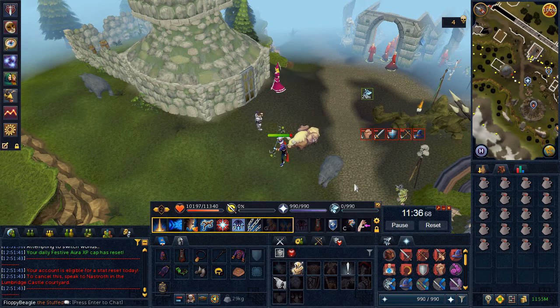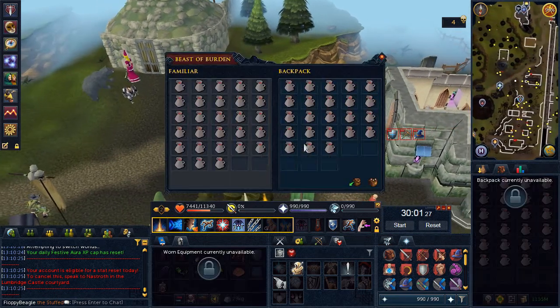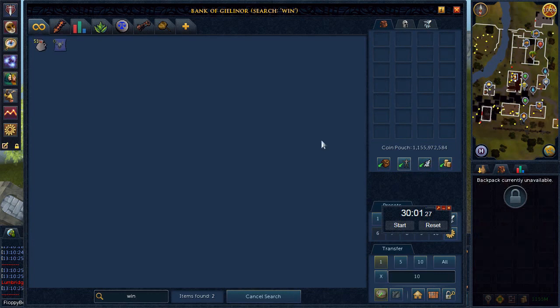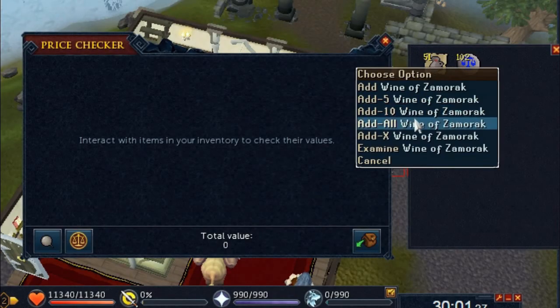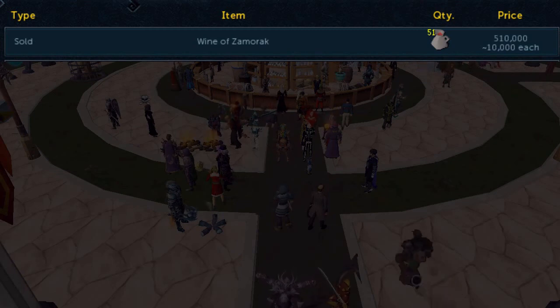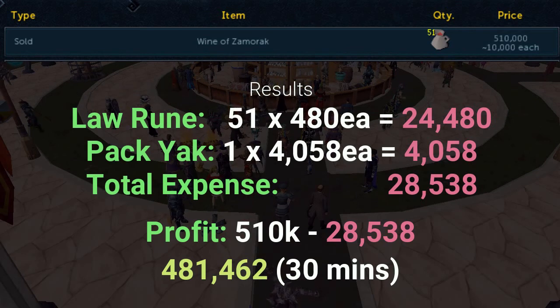Let's check the results after half an hour. I ended up collecting 510k for 30 minutes, which means about a million per hour. The GP isn't the worst out there, but if you look at this as purely a free-to-play method, it's not so bad. Personally, I would look elsewhere for GP as I'm not really a fan of hopping worlds.